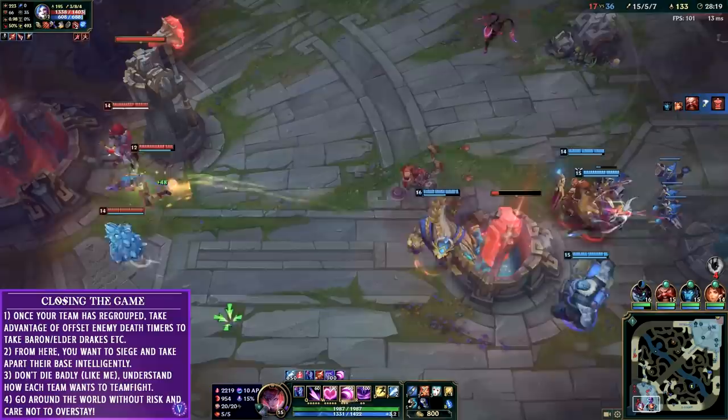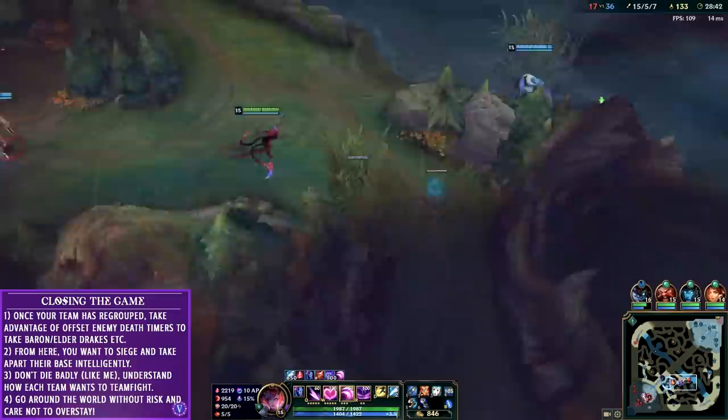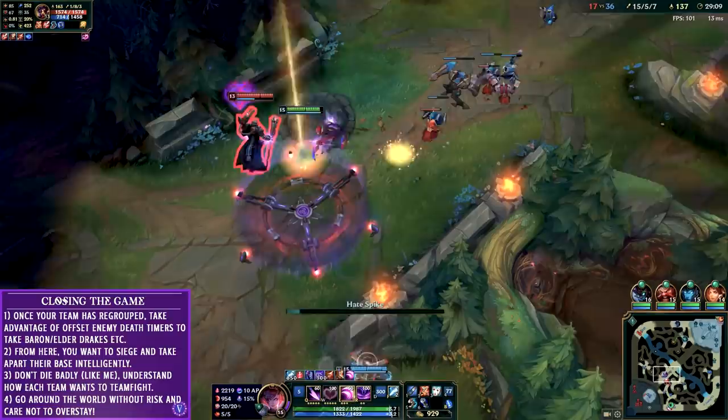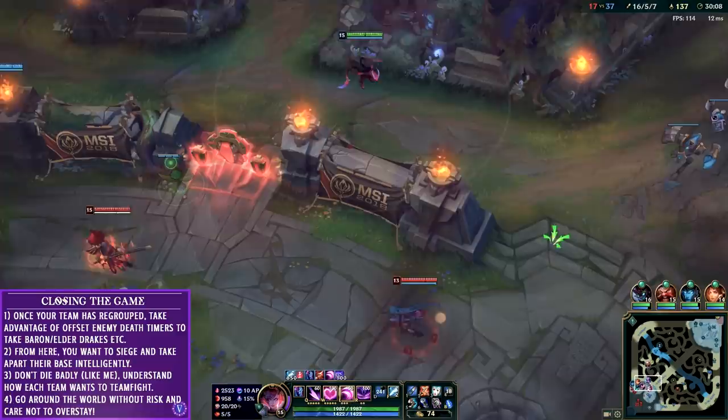If Baron is spawning next, you want to take the bottom inhib because it's the longest way for them to wave clear and rotate to defend Baron. Once we have the bottom inhibitor down, my team has some gold to spend. Gragas and I move to take that mountain drake. I see Viktor overpushing - if you are Evelynn, if you are fed, anyone overpushing to decompress their waves is free food. This allows us to push up the top lane without Viktor pressure, and the enemy can't really do anything until he respawns - any 5v4 is suicide for them and will end the game immediately.